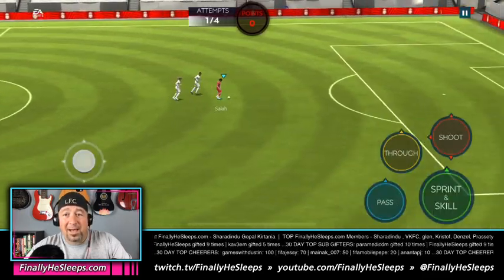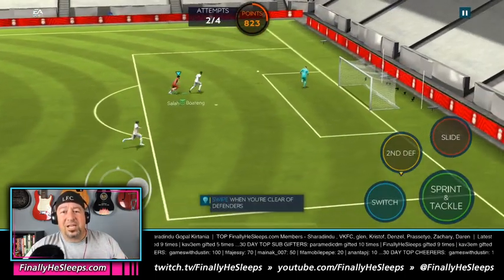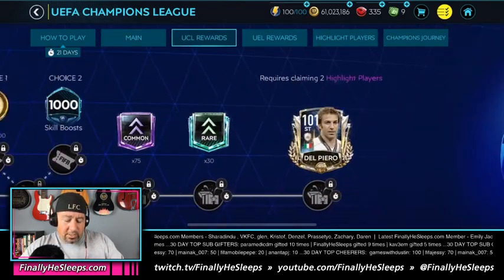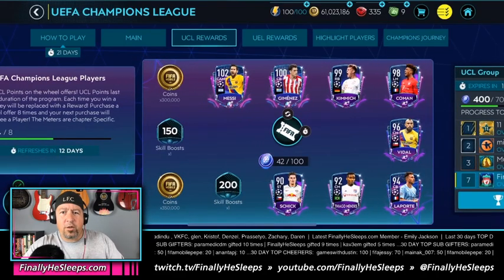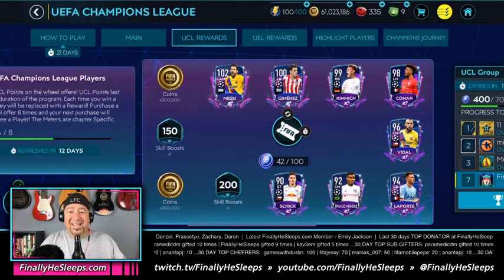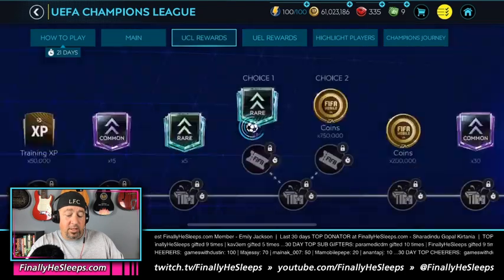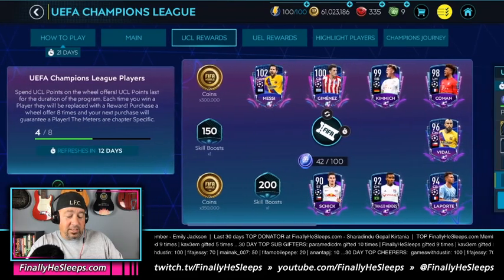You don't have to buy all the coin packs to max out the rewards — we'll talk about that in a second. With two different types of currency, let's look at the UCL rewards tab. The UCL points get used to spin the wheel for players in either the UCL rewards chapter or the Europa League rewards. These do change after 12 days, so you can see this stuff refreshes — it's going to be a new set of players.